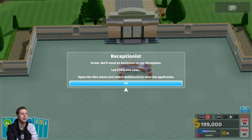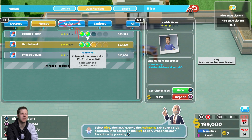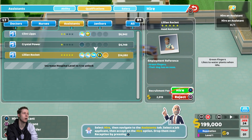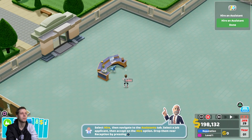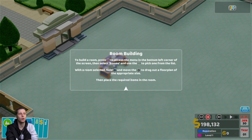We need an assistant to run reception — let's hire one now. You've got to pay attention to their credentials. This nurse has extra treatment skills, so she'll be very good in the pharmacy. Others are better at diagnosing. The more skills they have and the higher their star rating, the more you have to pay them per month. I recommend for now we get one with extra happiness and plus 50 customer service skill — definitely what you want at the desk.